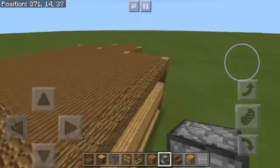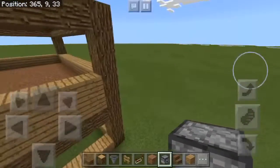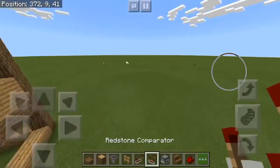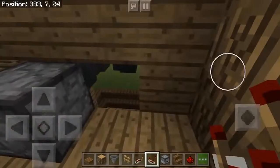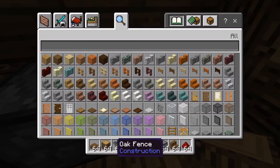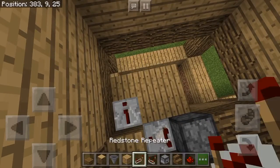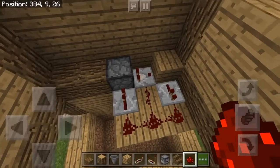Now get out your redstone components. You need some redstone comparators and some redstone dust. Go back out to where your droppers are and make a very simple redstone clock — it's not complicated redstone at all. You just want a comparator going into a block, a repeater going out of there, then a repeater going into the dropper with the redstone dust. That's an automatic dispensing system.